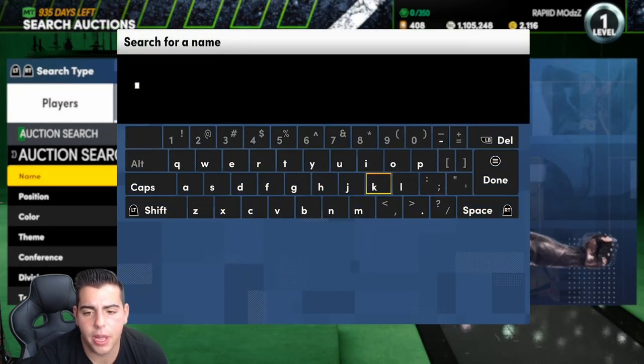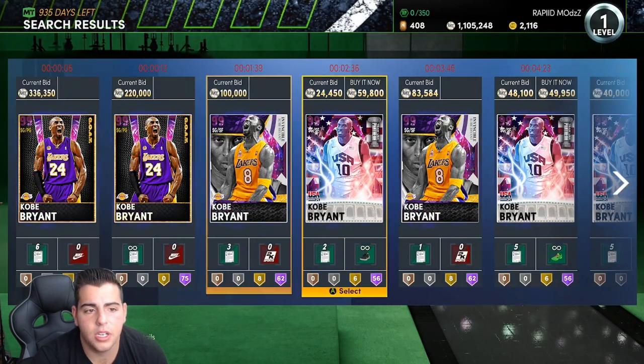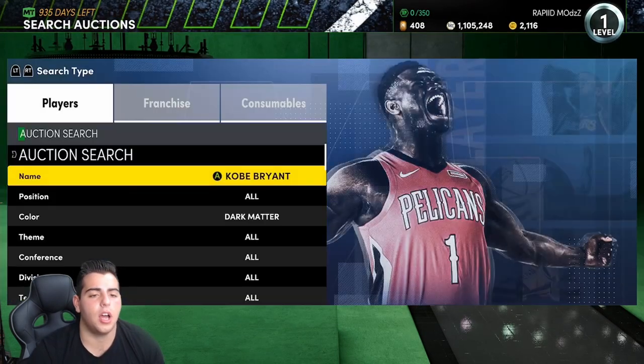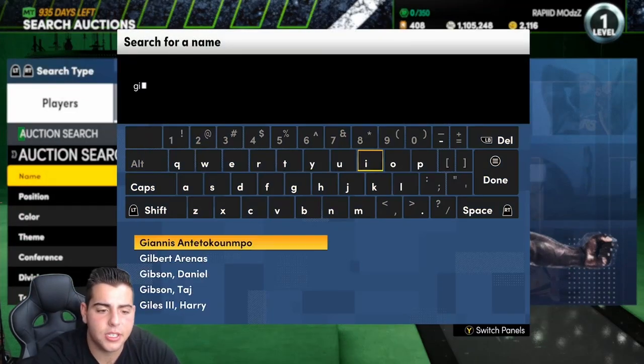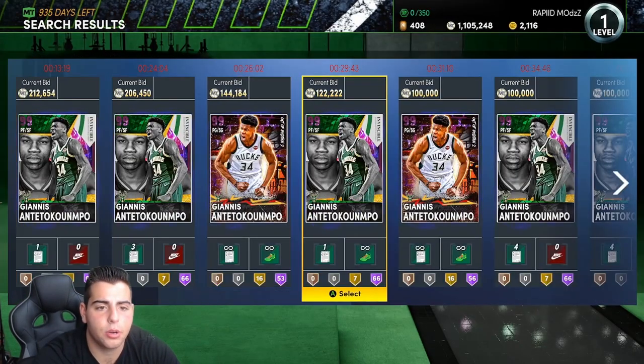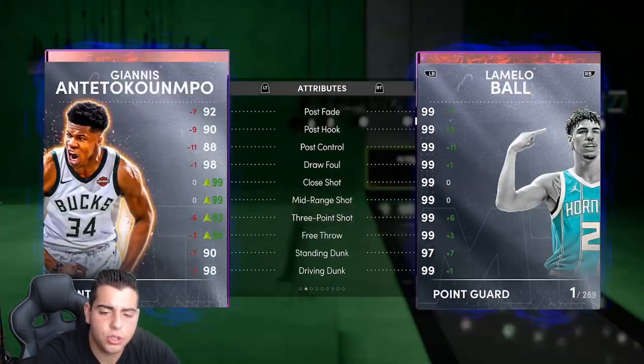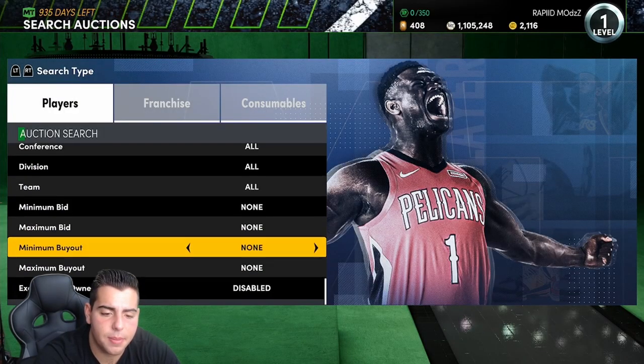It's just by going through players like Kobe Bryant. Go invincible Kobe — wow, that Kobe's listed for a lot. But another one, obviously, is Giannis. I don't think he has any viable dark matters, and he still doesn't because he's just a GOAT. Any Giannis that pops up is fire.